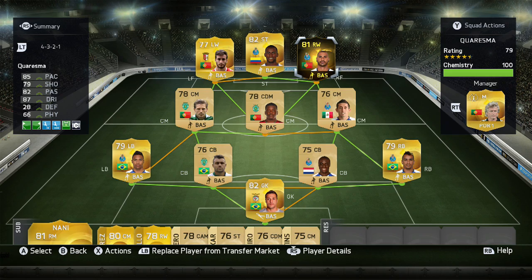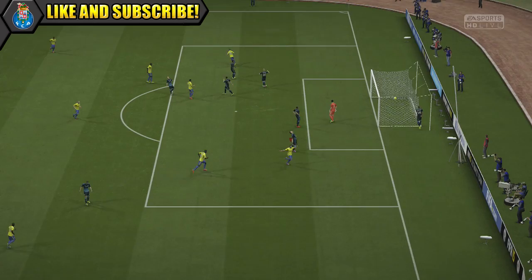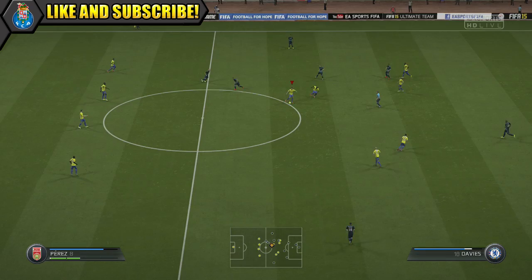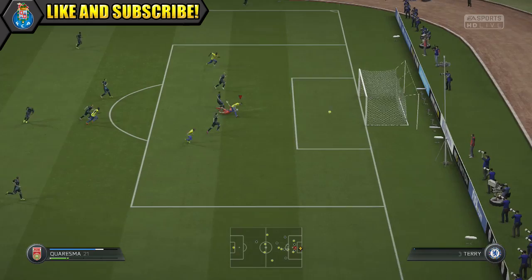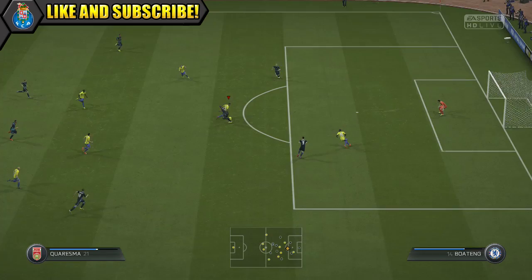So now onto the gameplay, so you can see how he was performing. We've finally got ourselves an in-form Quaresma card, which has been a long time coming in FIFA, and it does look pretty tasty with his on-card stats. He feels great in game — nice and smooth on the ball, with awesome dribbling and 83 agility. He's great for weaving in and out of defenders, and of course he's got the all-important 5-star skills, so you can torture defences, especially if you love to skill.